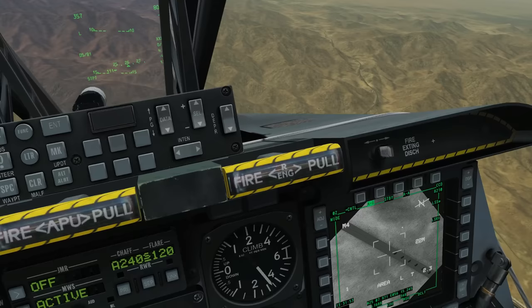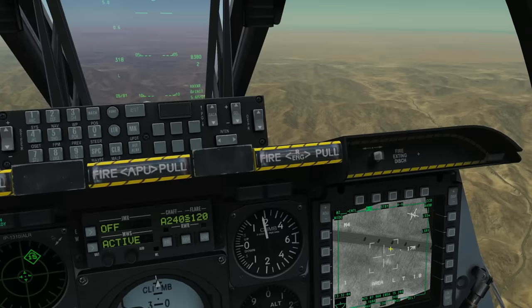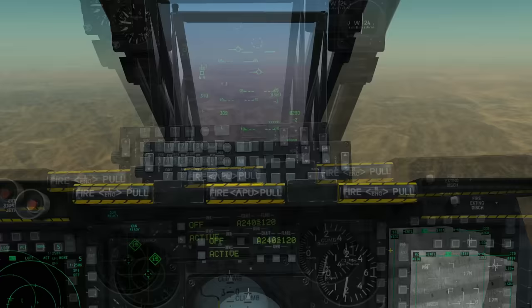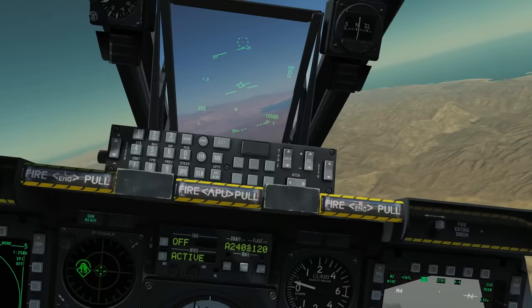With the terrain lock active, we can use the horizontal and vertical slew to move the TGP around. That was the quick-draw method. Now for the preferred way of initially getting the TGP looking at the area — first I'll reset everything. The easiest way is to turn it back to standby and then back to air-to-ground, which re-designates it back to boresight.